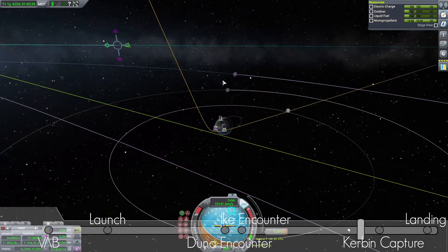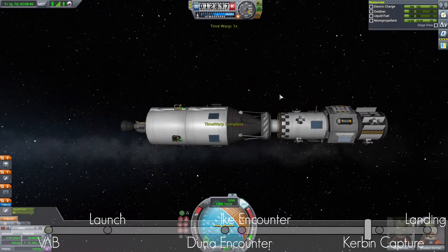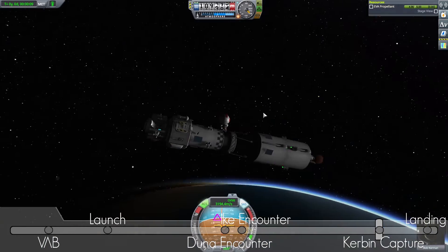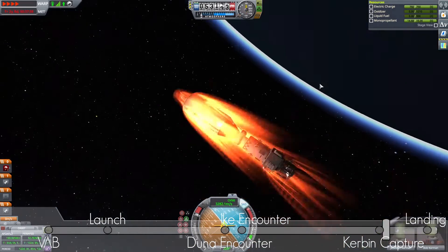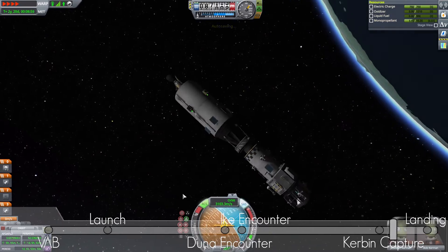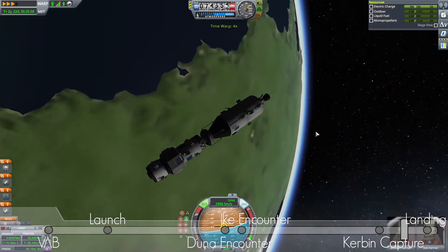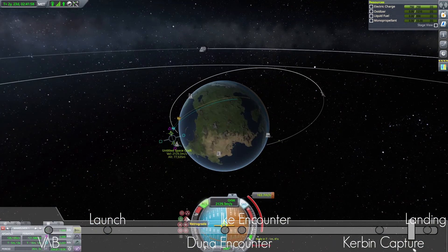So here we go — trying to decelerate, putting on the retrograde, using the rest of the fuel we have. Luckily we got enough aerobraking at 50 kilometers to get caught by Kerbin's orbit, but it's going to take a long time because we have a very high eccentric orbit. So I'm orbiting about 10-20 times around Kerbin, watching our periapsis decrease very slowly. After a few orbits we got a nice landing approach.